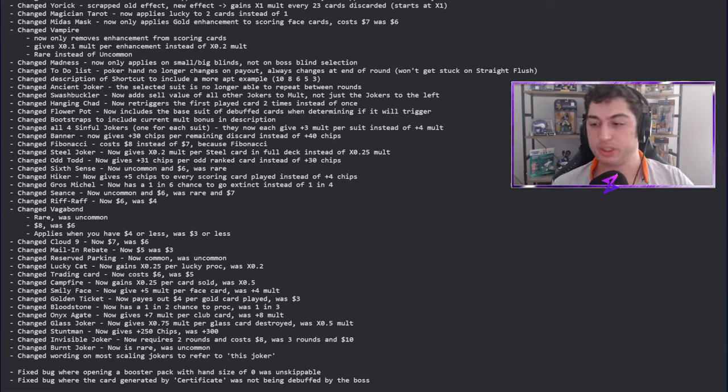Fixed a bug where the card generated by Certificate was not being debuffed by the boss — I thought that was intentional, but it makes sense that it's a bug. And that's it! Let me know your thoughts on these changes. Overall, I love it. I can't wait to try this out. Let's have a fun week of Balatro in the experimental 1.01 patch. See you for the next one very soon.